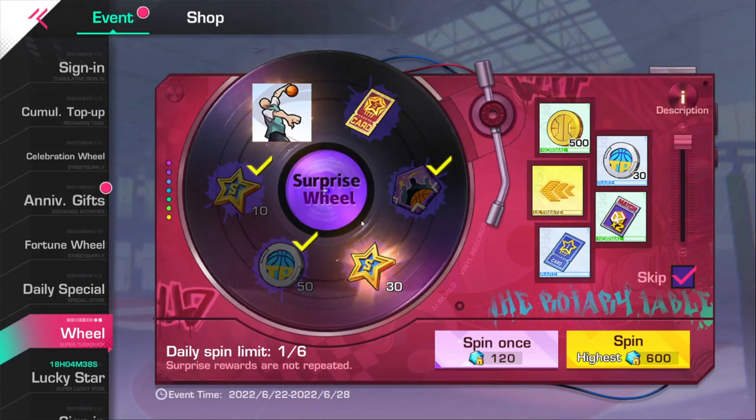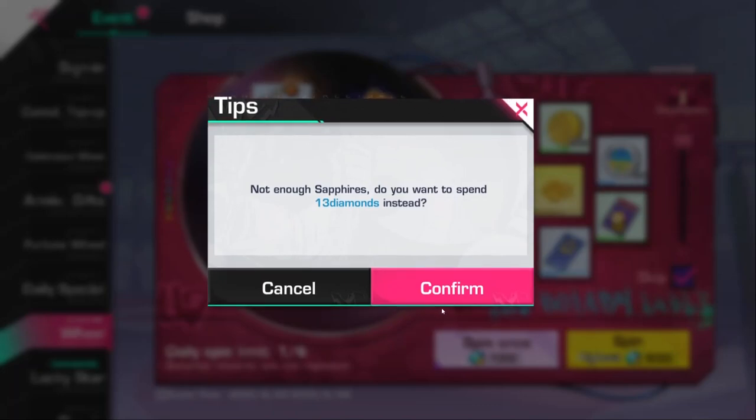If you want to know the draw rates, I think I did a video explaining them — I'll tag it on the end screen. But to simplify: if you get the prize before it hits the ultimate, you get back however many drawers you have left. So if you do the times-five drawer and get the prize on the first draw, you get four draws refunded — that's about 480 sapphires back.